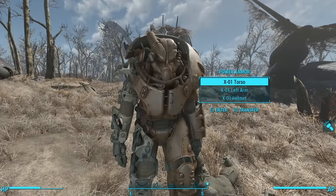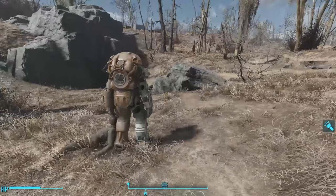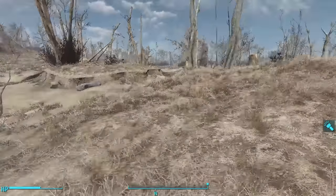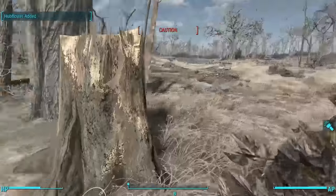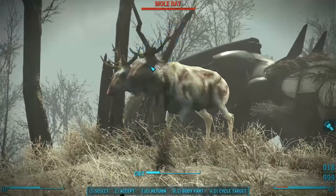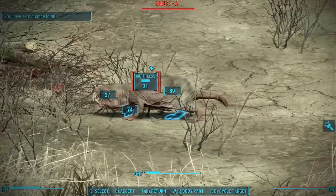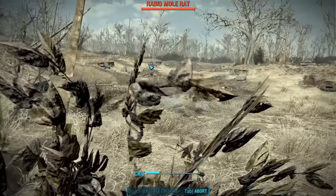It's unclear why he's outside of the suit — maybe he would have lived had he not gotten out. This suit is a leveled suit. Since I discovered this suit much later in the game, the pieces I found on the frame were X01 pieces. Ignoring known power armor frames is a great way to collect lots of X01 pieces if we round them all up later in the game. However, this suit does not have a fusion core inside, which is a problem if we come upon this earlier in the game, as we may not have found a fusion core yet.